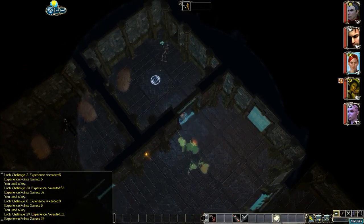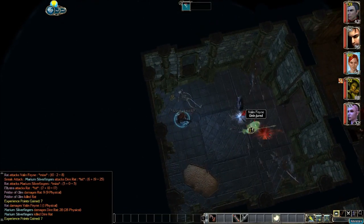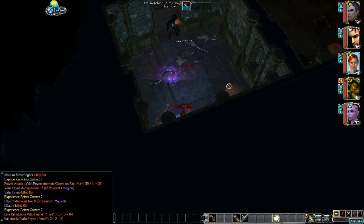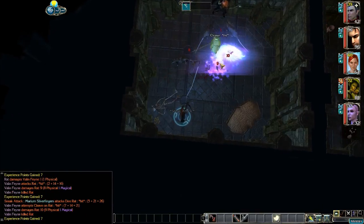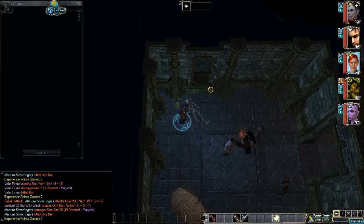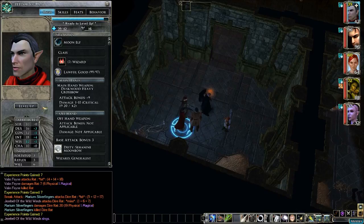We got a door here. What the hell - some damn rats just came out of nowhere. We got some dire rats mixed in with some other rats. We got a level up for Peldor. That's the end of the rats, and a pile of coins with no coins in it.